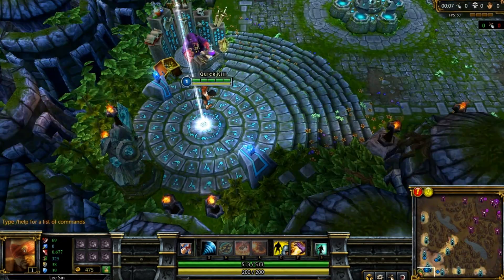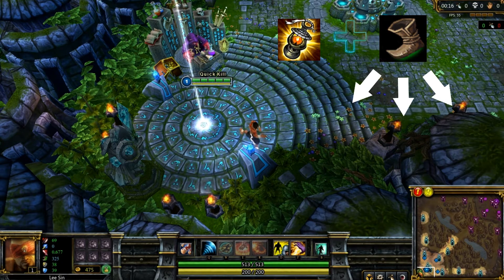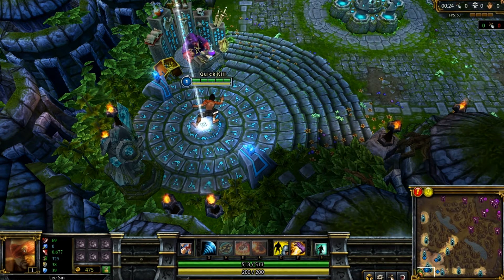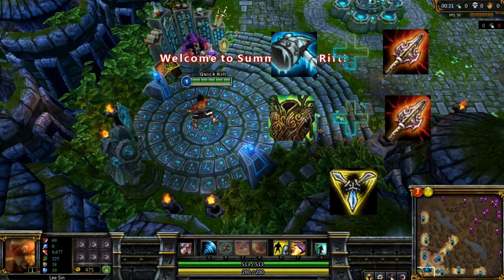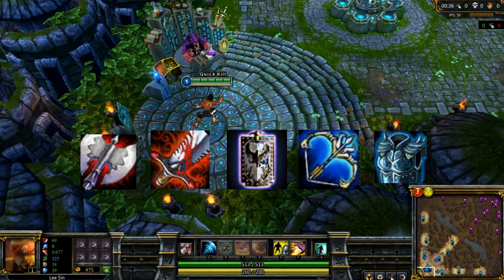For builds, Lee's core items are Wriggle's plus boots early game to obtain the sustain and mobility he needs. From there, you can transition into three types of boots: Mercury's Treads, Ninja Tabi, or Ionian Boots of Lucidity. Depending on your team comp, you can go several routes. If you need to deal damage but still be tanky, go Frozen Mallet and Atma's. If you need more tankiness over damage, go Warmog's and Atma's. If your team is struggling and you're doing well, going Trinity Force is not a bad idea. Other items to consider afterwards are Black Cleaver, Bloodthirster, Randuin's Omen, Last Whisper, and Force of Nature.